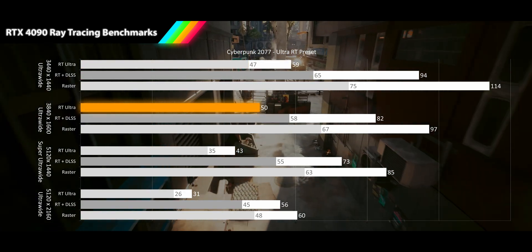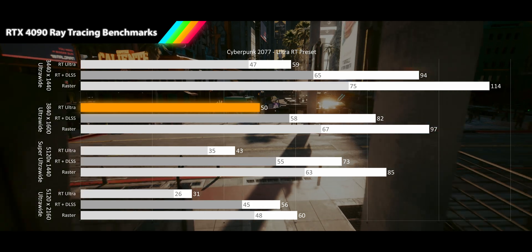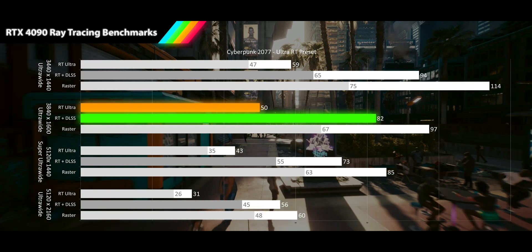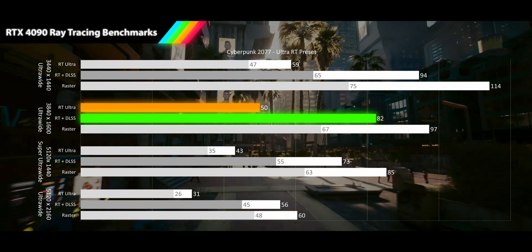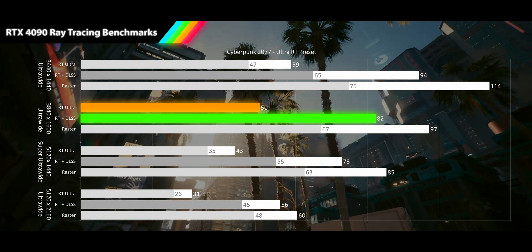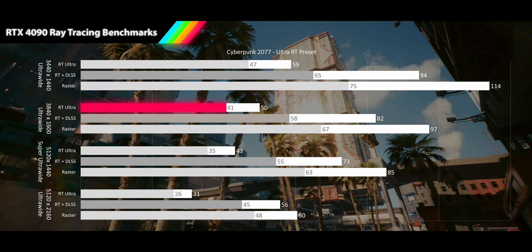Moving to our 3840x1600p ultra-wide resolution, we see the RTX 4090 delivering 50fps, a 49% performance dip from the raster average. When we turn on DLSS quality, we see the frame rate jump up 65% to an 82fps average, providing smooth gameplay. When we look at the 1% lows, we see our ray tracing results dip into unacceptable range, and the DLSS results are now in acceptable range.